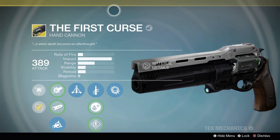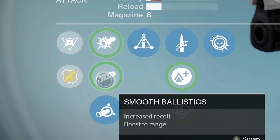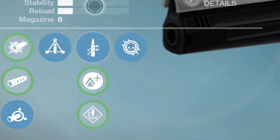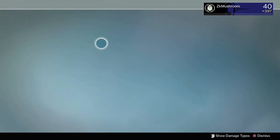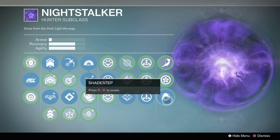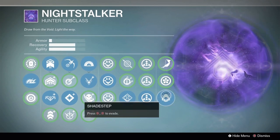The rate of fire is way slower. Let's go over the perks really quick. We got Dead Eye — bonus to range, stability, and movement speed when aiming down sights. We're gonna be using Soft Ballistics, Triple Tap, and Quick Draw because the handling is pretty bad. The exotic perk is called The First Curse: the first precision kill of the magazine refills it, granting bonuses to range and stability until the player reloads. We're going to be using Night Stalker with Shade Step — you can Shade Step every four seconds, so when Bungie is nerfing Shade Step in Destiny 2, we don't care, we go back to D1 and Shade Step every four seconds.